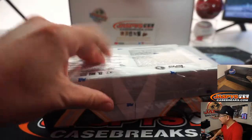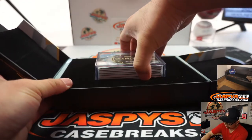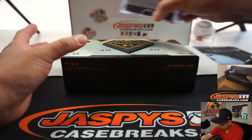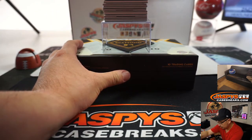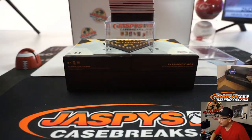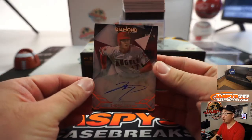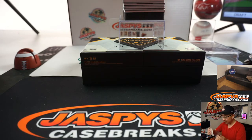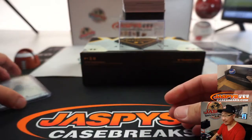All right, let's see what we've got in here. Good luck, everybody. There's all the cards right there. We're going to lead off with Shohei Ohtani, two out of ten, on-card autograph. Wow, that's a good start. Nice Ohtani auto. We'll type these in in the order that they're pulled.